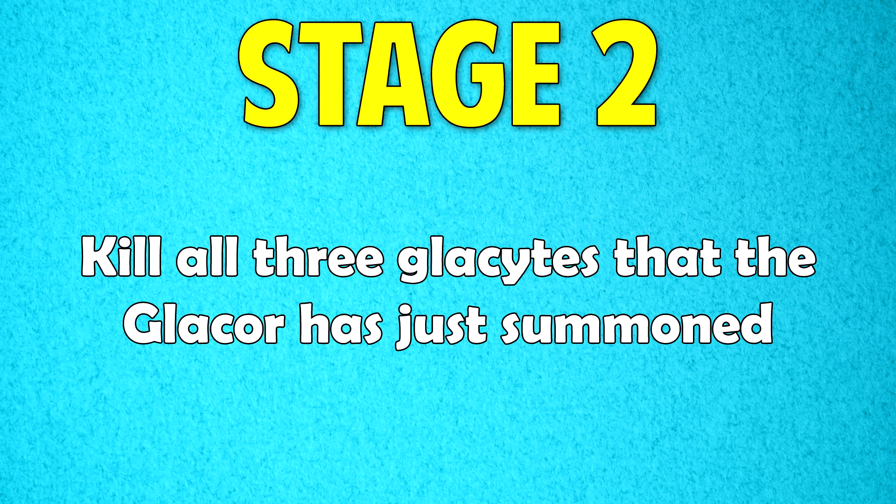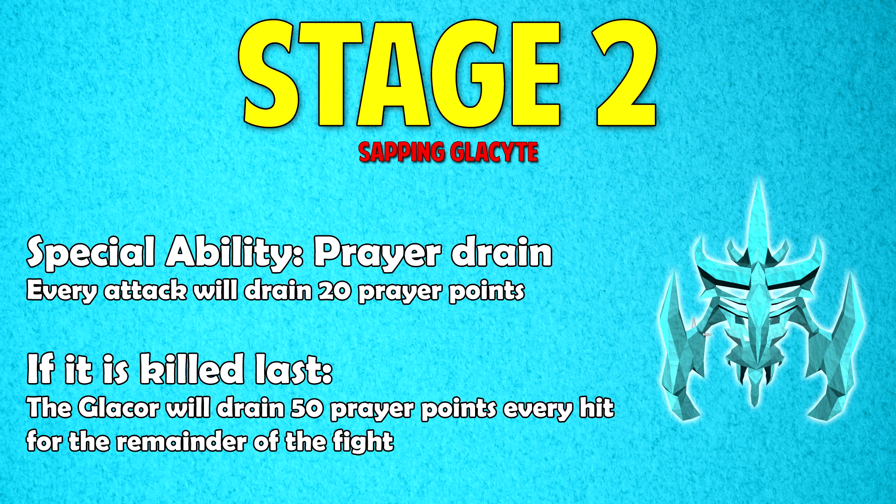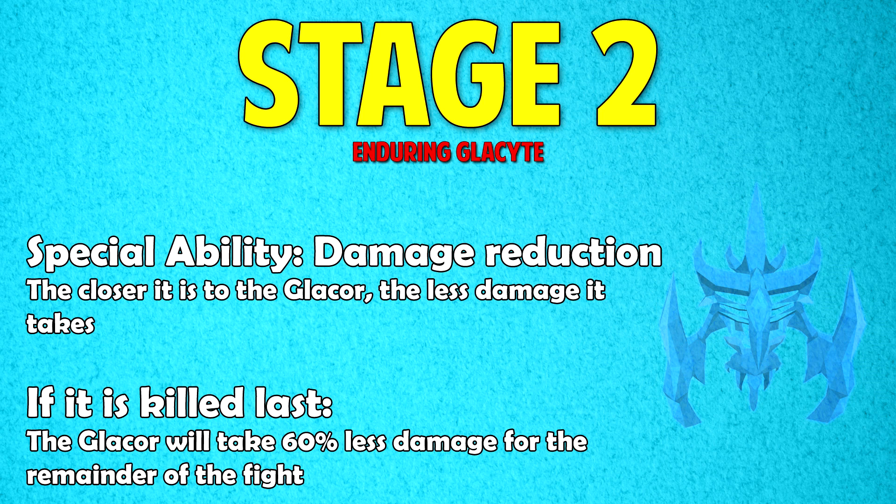In Stage 2 you have to kill all 3 Glacites that the Glacor summons. The first to kill is the Sapping Glacite, whose special ability is Prayer Drain — every attack drains 20 prayer points. If killed last, the Glacor will drain 50 prayer points every hit for the rest of the fight. The second is the Enduring Glacite, whose ability is Damage Reduction — the closer it is to the Glacor the less damage it takes. If killed last, the Glacor takes 60% less damage for the remainder, which will significantly slow your kills per hour.